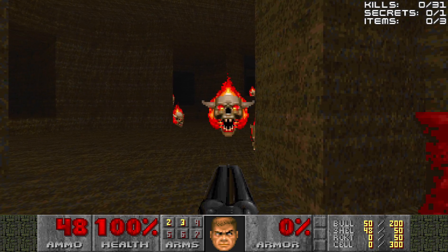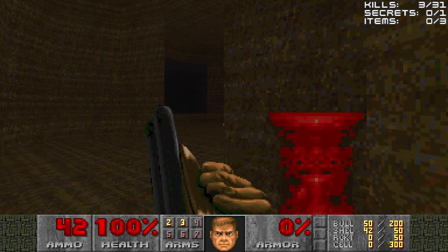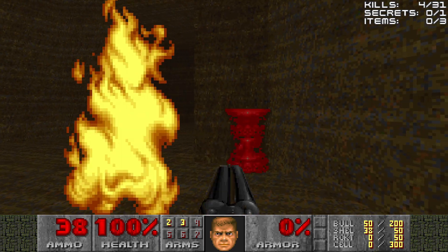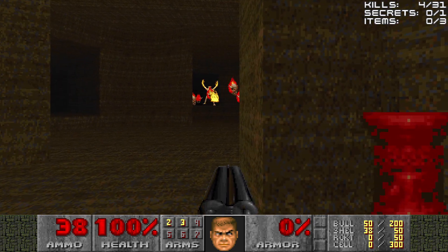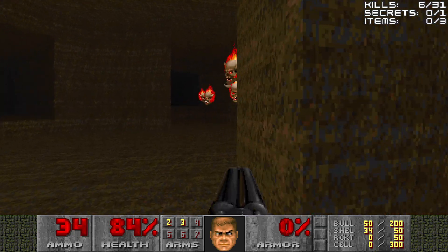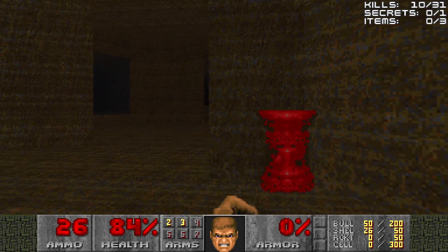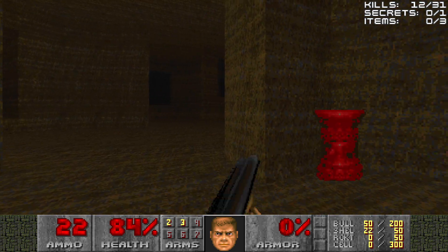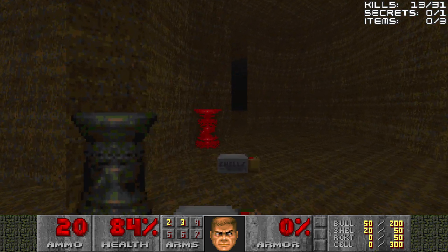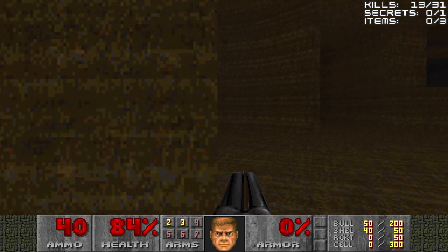We'll let the Lost Souls come to us. On this side there are a bunch of Lost Souls with the Super Shotgun, as well as an Archvile who will be sniping you. I think there are 13 Lost Souls we have to kill. Luckily they're all grouping up like this, which I like — makes my life easier. One more Lost Soul somewhere. Now comes the deal with the Archvile, so let's head up to his level.